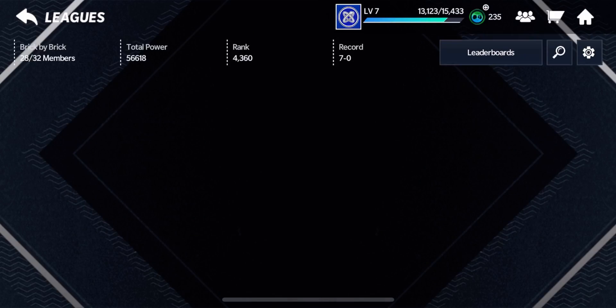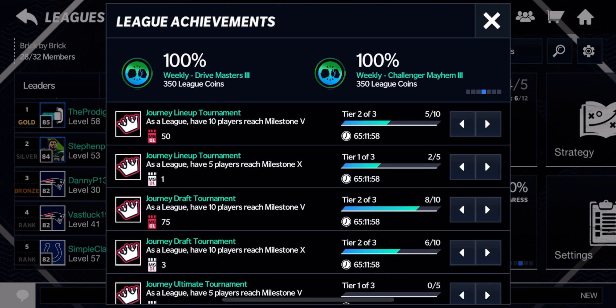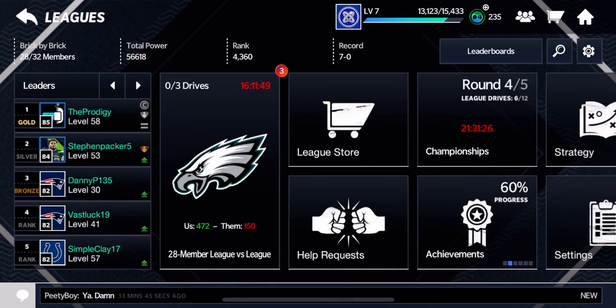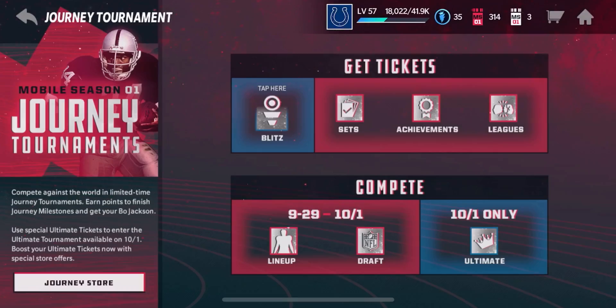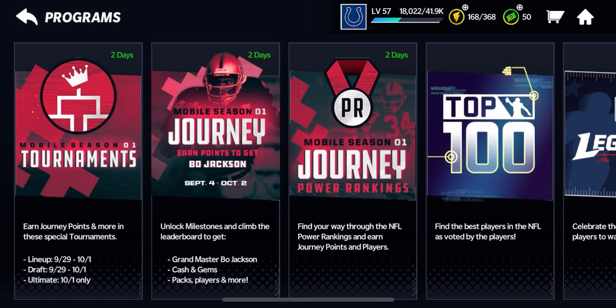Now we're going to go to My League, go to Achievements. Basically it's telling you to reach certain milestone types. In the draft tournaments and lineup tournaments, when you get to different milestones you can get more tickets and Ultimate tickets as well. Pretty easy — just play arena as much as you can or the tournaments and you'll get that done.